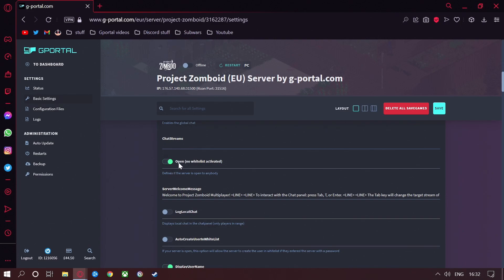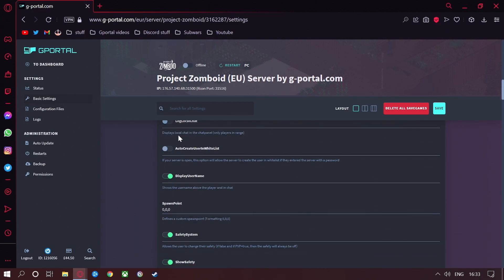Open to no whitelist activated — we don't want any whitelisting on our server right now. For the server message, it's as simple as putting whatever message you want in. Use the line breaks with the bracket tags and keep adding them. For example, to interact with the chat I'll put 'tab', and if I wanted another line after that, I just copy and paste and keep adding them. Lock local chat displays local chat in the chat panel only for players in range — if you want more interaction on your server, I would suggest turning that on; otherwise, leave it off.